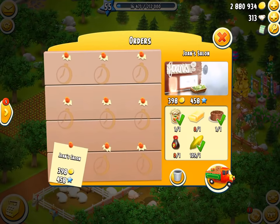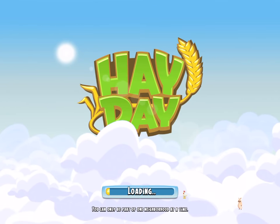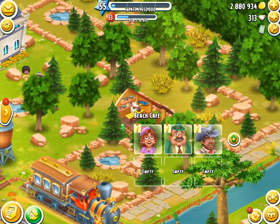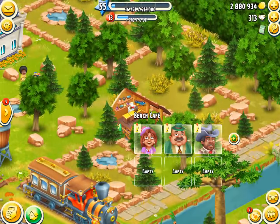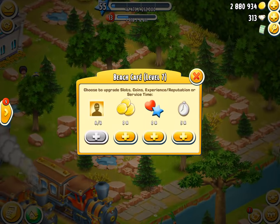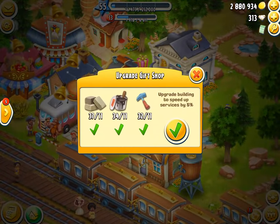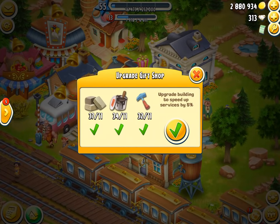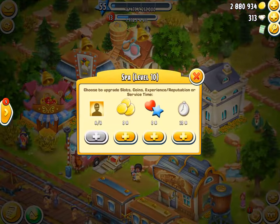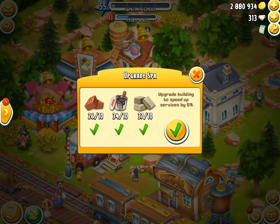I'll go straight to the town because I've got some things to upgrade there. I've traded panels for a lot of tar buckets, so now I can upgrade stuff like the beach café, the gift shop, and the spa. I might do that — I haven't decided yet. Okay, I think I'll go with the spa.